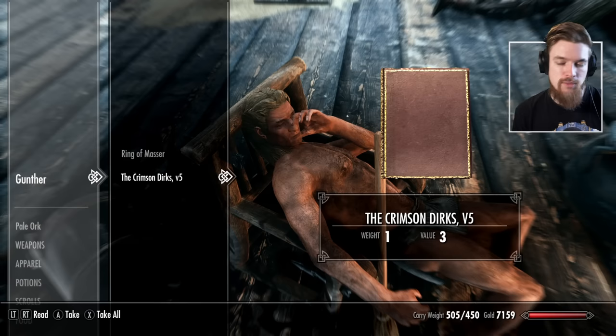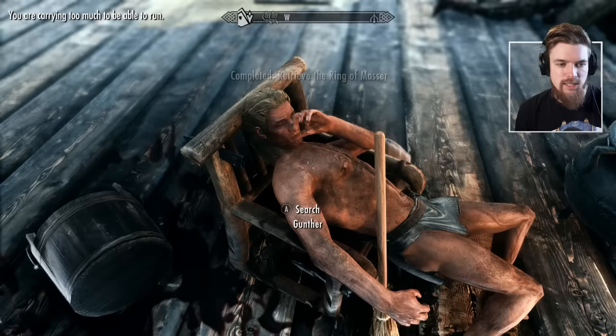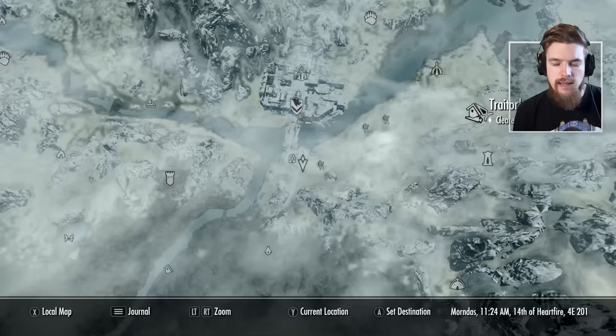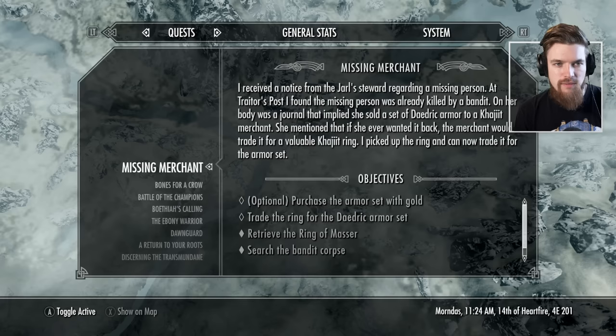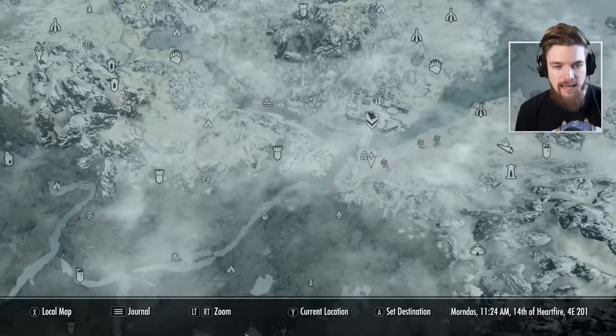Over at the fireplace we'll find the missing merchant Gunther, who has the Ring of Massa and a book — volume 5 on the Crimson Dirk Bandits. The Ring of Massa is one of the most powerful rings in the entirety of Skyrim: it makes illusion spells cost 30% less to cast, increases stamina by 20 points, makes sneaking 20% better, and has three enchantments. We're going to take this ring now. For the Khajiit caravan, open your quest log and activate the Missing Merchant quest — it will show you on the map where the merchant is located.